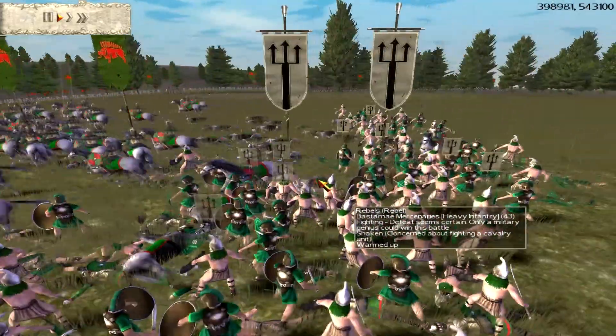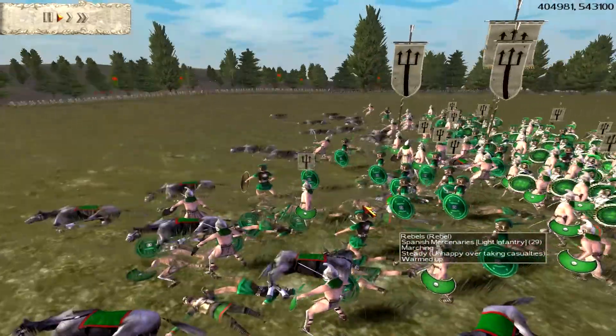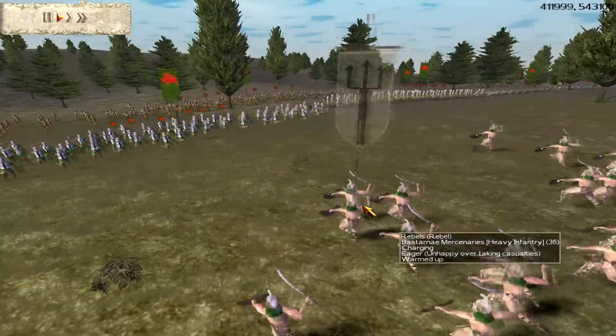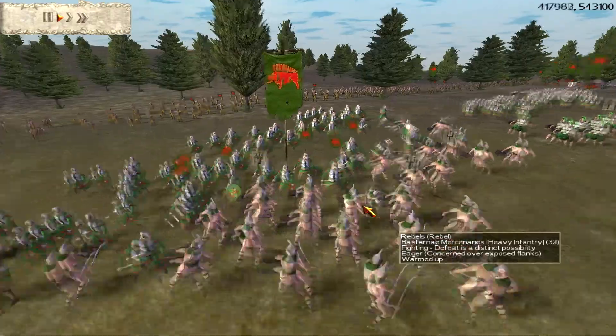I'm pulling my cavalry back out. There was some lag so I had to skip ahead. He's bringing his hoplites up so I'm withdrawing my cavalry - it was a pretty equal fight but my charge managed to get a lot more kills. I'm going to charge my chosen swordsmen in. The main concern is the Bastarnae mercenaries - they've got quite a good melee attack.